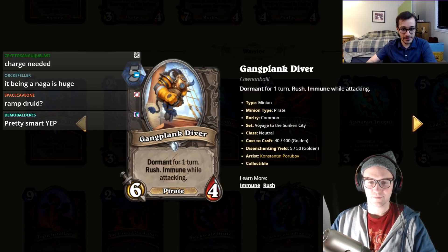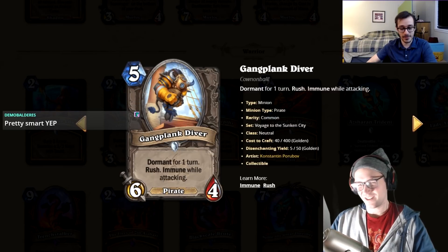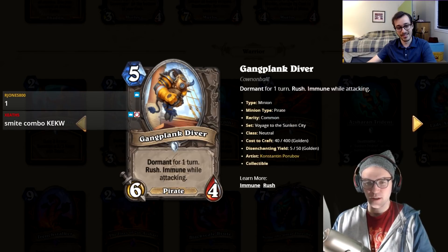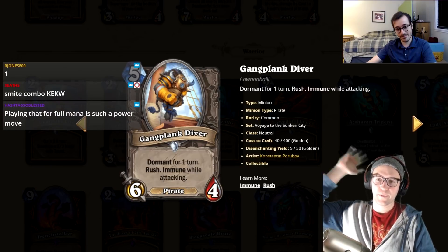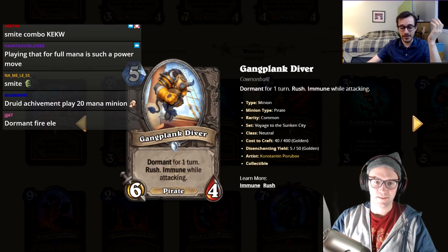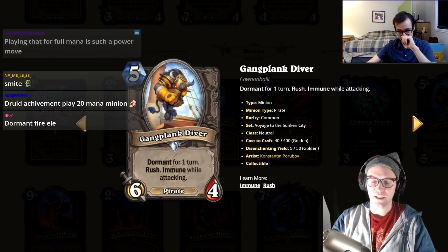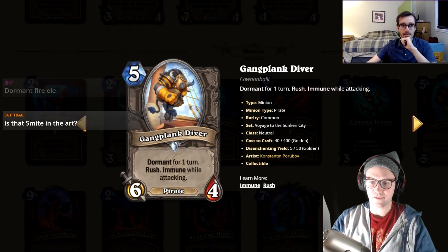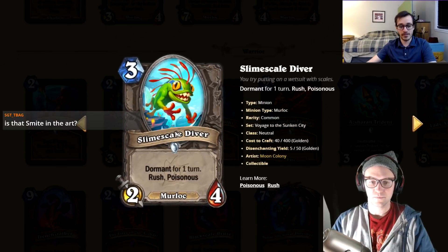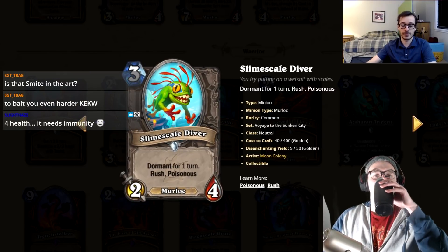Gang Plank Diver: five mana, six-more, dormant for one turn, rush, immune while attacking. Why is this five mana? It's dormant for one turn so it activates next turn. I guess you can use it with Mr. Smite combo but it's still terrible. Five-mana cards need to be better than four-mana cards and this just isn't. I'm giving it a one.